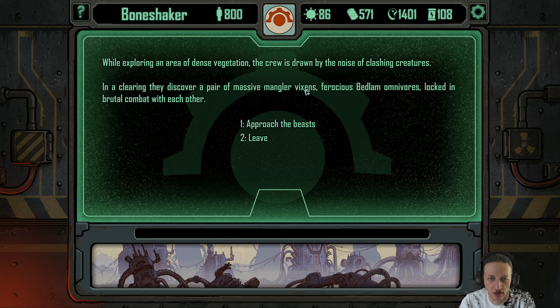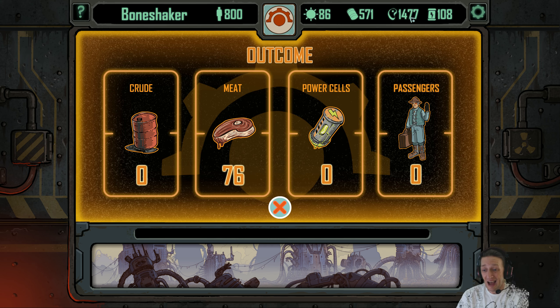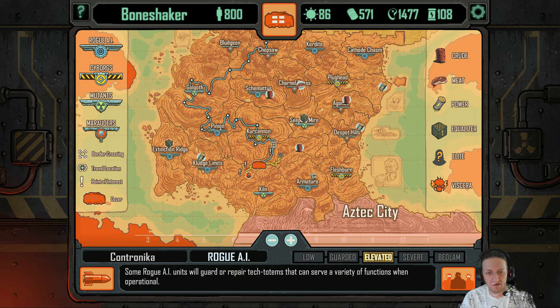While exploring an area of dense vegetation, the crew is drawn by the noise of clashing creatures. In a clearing they discover a pair of massive mangler vixens — ferocious bedlam omnivores locked in brutal combat with each other. Approach it! Of course, why not? Exhausted and mortally wounded, the beasts notice the crew and turn on them, but in their weakened state they're no match — the mangler vixens fall in a hail of firepower. The carcasses will replenish the dozer's meat stocks. Replenish?! I got more than what I started, and we're three quarters of the way there!